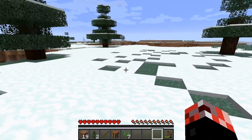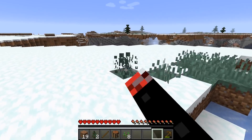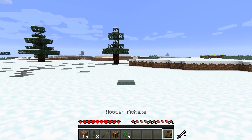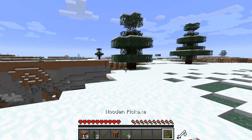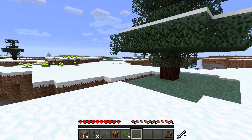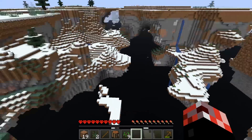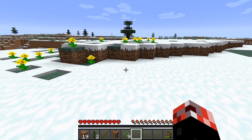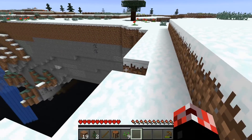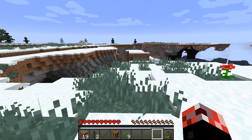There's another seed. I know that polar bears only become automatically hostile if they have a cub nearby. Everything's looking well — we've got seeds, we've got tools. We need to try and find ourselves some iron, ideally. If we do manage to find some iron, then we can get ourselves a shield, a bucket — which is going to be a pretty crucial way of getting around the world — and maybe also an iron sword. Everybody loves a decent sword, right?